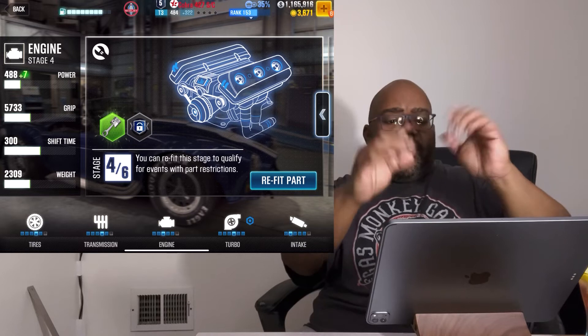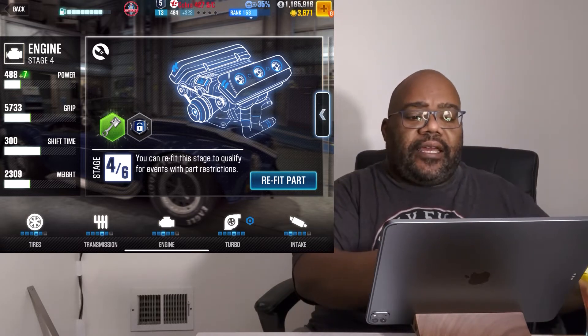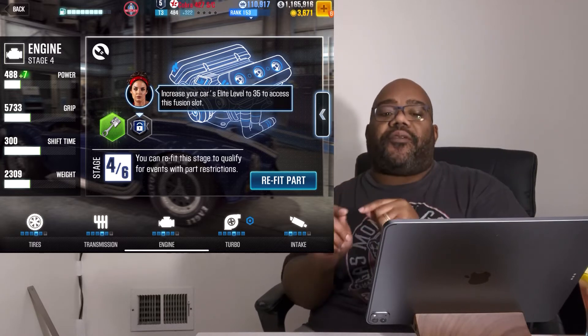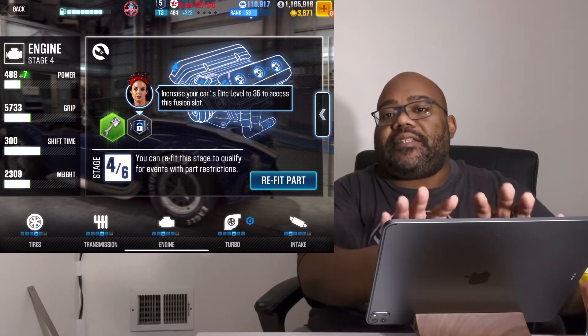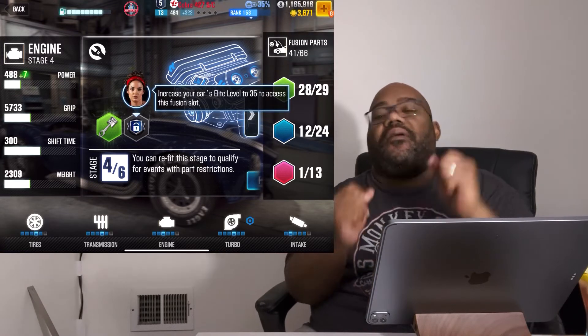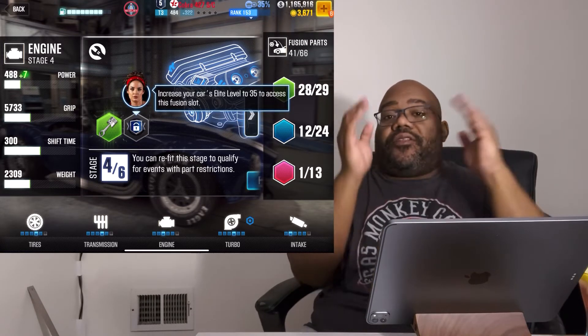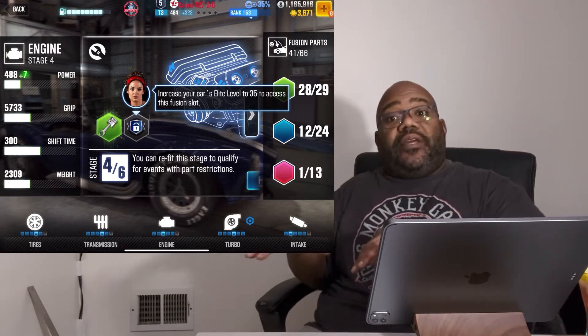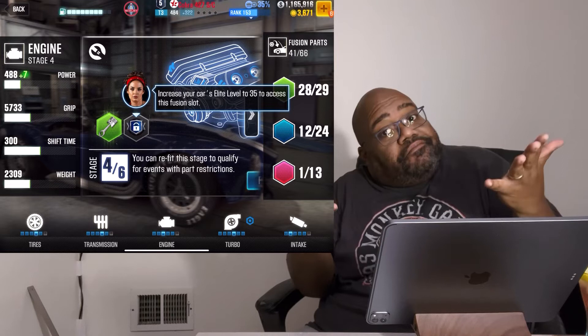I'm still in the Cobra, still in Stage 4. If I click here, it tells me I need to increase my elite level to 35 just so I can get this blue slot to open up. This is the game letting you know — it's like an if-and statement in programming. If you want to do this, you have to do that first.